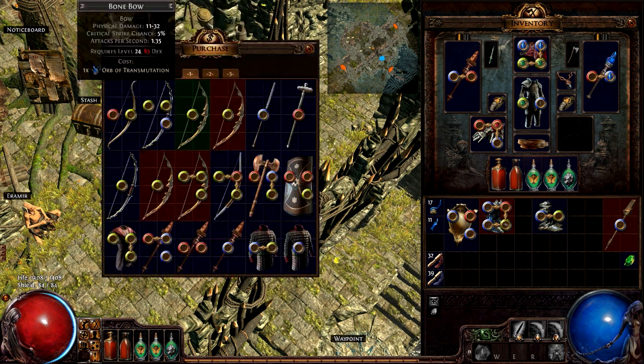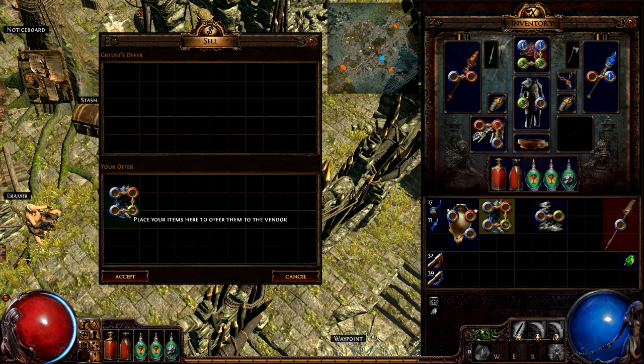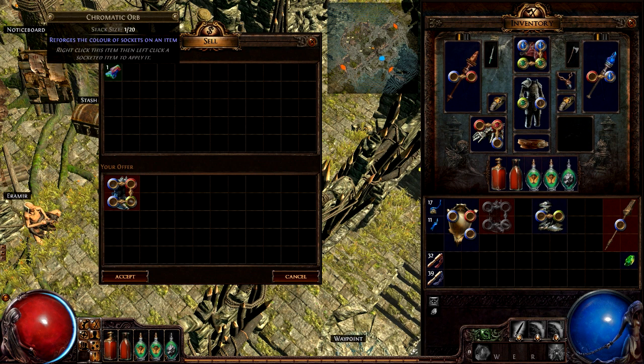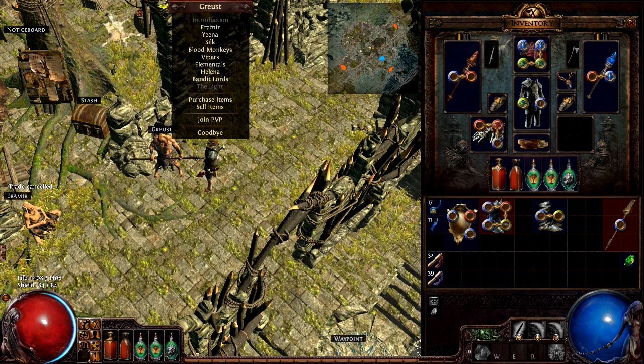You're also going to want to grab items that have one of each color socket linked together, because they vendor for a chromatic orb. This one has a second blue socket, but that doesn't matter — it still counts. So if you have rares with those linked sockets, or linked boots, or any linked item like that, keep those in your inventory. If you have to make room by dropping things, make sure you don't drop those.